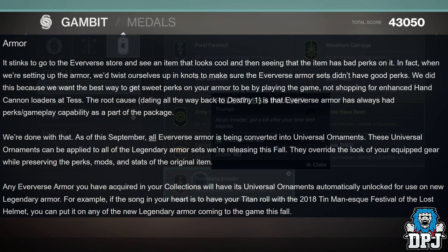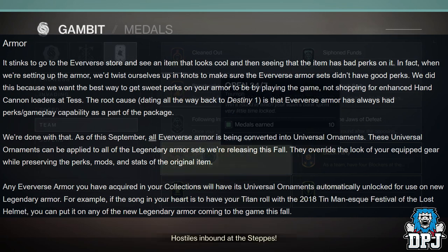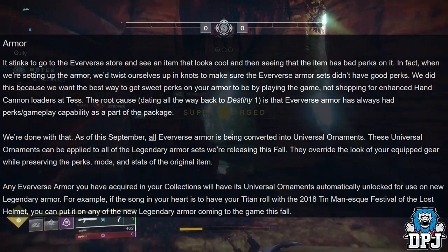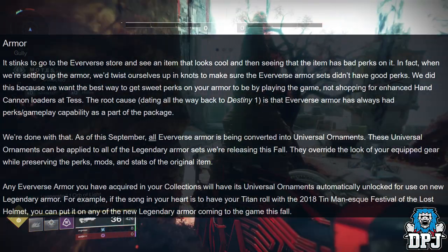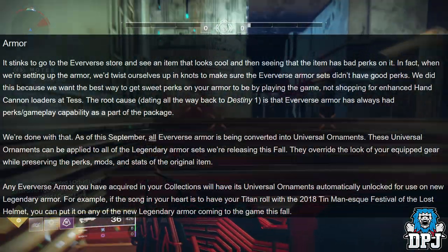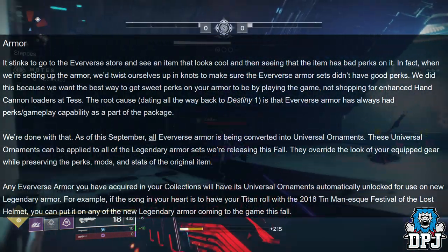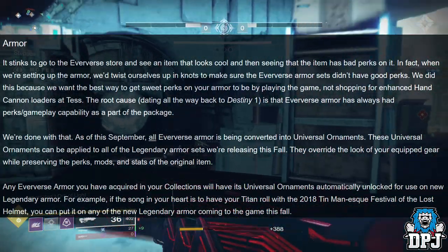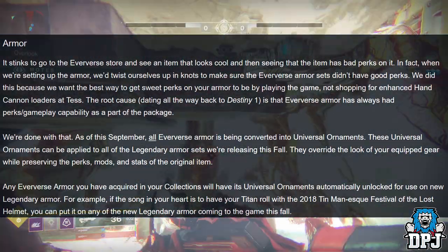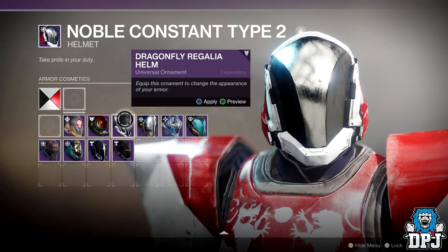'As of this September, all Eververse armor is being converted into universal ornaments. These universal ornaments can be applied to all of the legendary armor sets we're releasing this fall. They override the look of your equipped gear while preserving the perks, mods, and stats of the original item. Any Eververse armor you have acquired in your collections will have its universal ornaments automatically unlocked. For example, if you want your Titan to rock the 2018 Tin Man-esque Festival of the Lost helmet, you can put it on any of the new legendary armor coming this fall.' You can see an example on screen of how a helmet will have multiple ornaments from past Eververse gear.